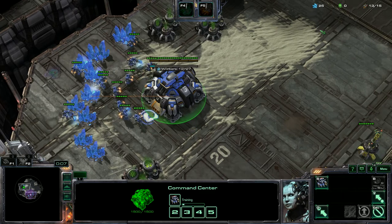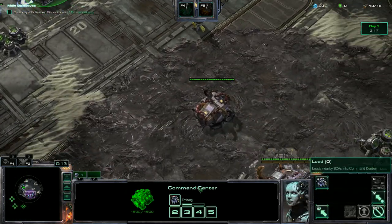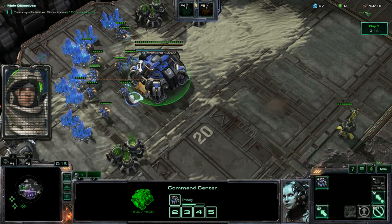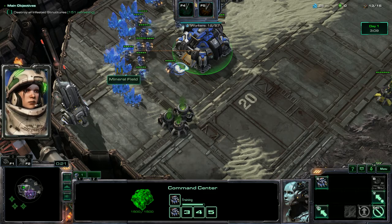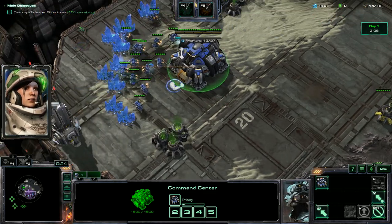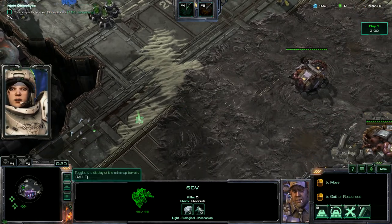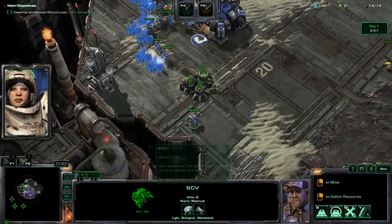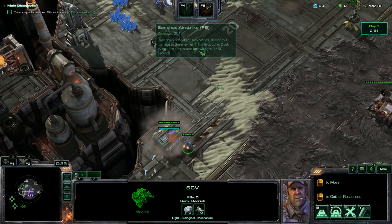Okay, so always the first thing you're going to want to do is get your economy going. So we're going to pump out SCBs, and once we get around to that 15 supply mark, we're going to drop down a Supply Depot because it's pretty much instant free supply. And it probably won't hurt to just get a nice wall going with Supply Depots, so we'll start doing that.